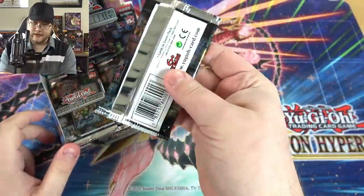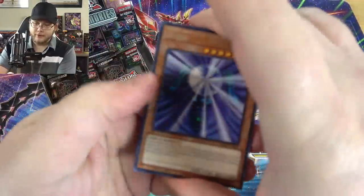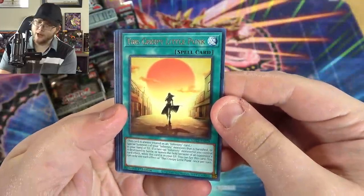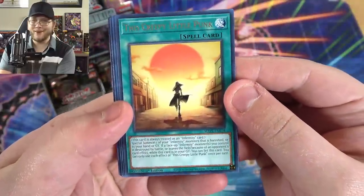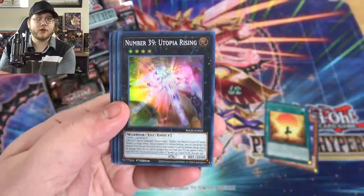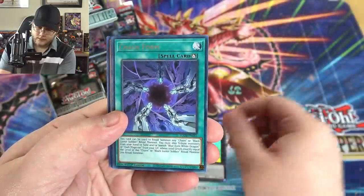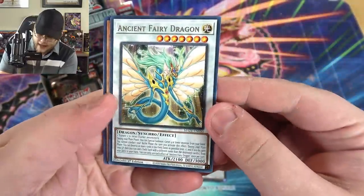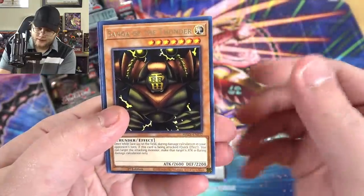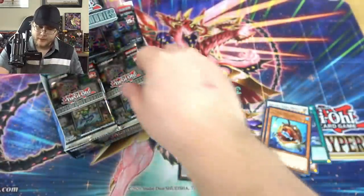Starting us off we have Suijin — the original one — then this creepy little punk, which is one of the new Infernity cards. Then we have Number 39: Utopia Rising — yet another Utopia, we might be close to 10. Chaos Form reprint, Ancient Fairy Dragon which probably has the errata, and Saga of the Thunder. Ancient Fairy Dragon is back and you can use one of them, plus Nimble Angler.